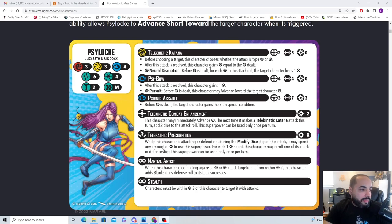Telepathic Precognition: while this character is attacking or defending, during the modify dice step, you may spend 1 power to reroll any number of dice. So she has built-in rerolls, a way to move in, a way to add dice, and a way to modify dice. She feels like a 4-threat — if she were a 3-threat she'd be ridiculous. Her defenses are not bad at all.